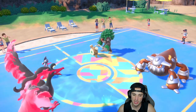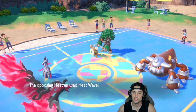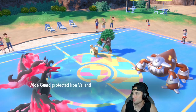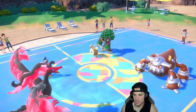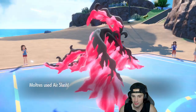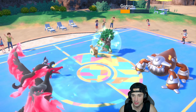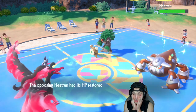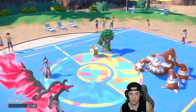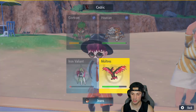Heatwave is coming, Wood Hammer is going to rip into me — but I do have Focus Sash which is big. I live on 2 HP regardless, and they go for Heatwave — thank you. Wide Guard blocks it and Air Slash should finish off this turn. It doesn't KO, so a double protect is definitely their plan. We've got to get back in action and then Close Combat the Heatran next turn.